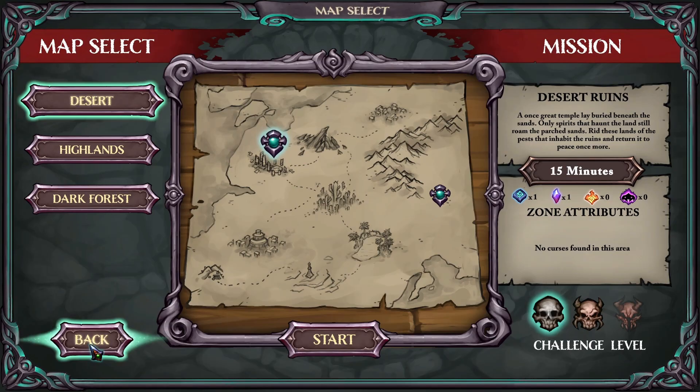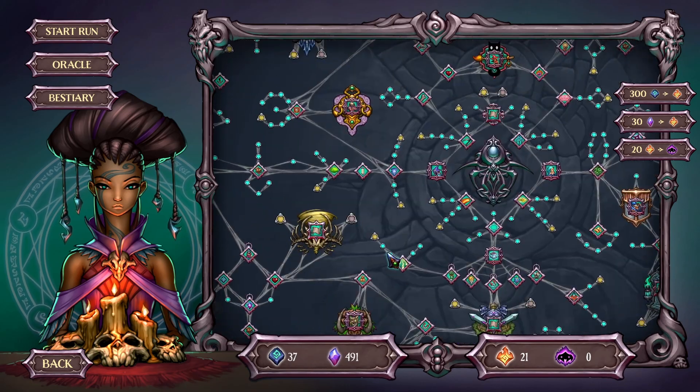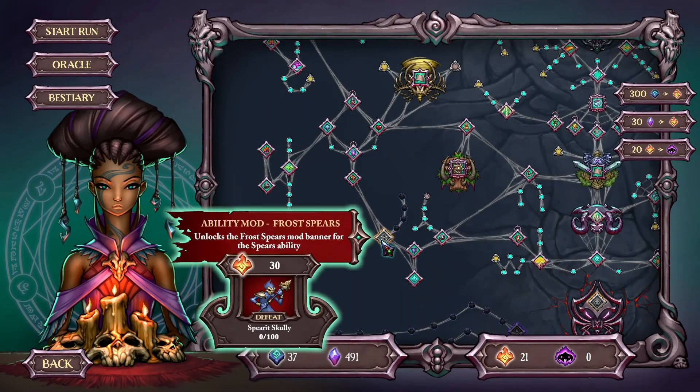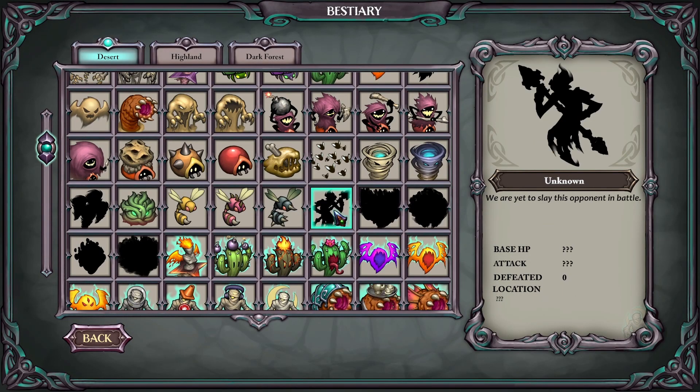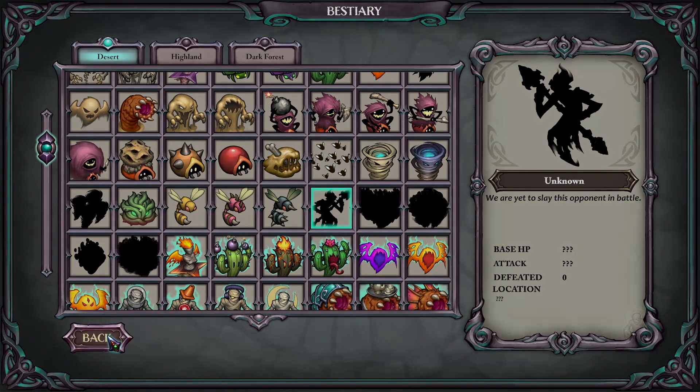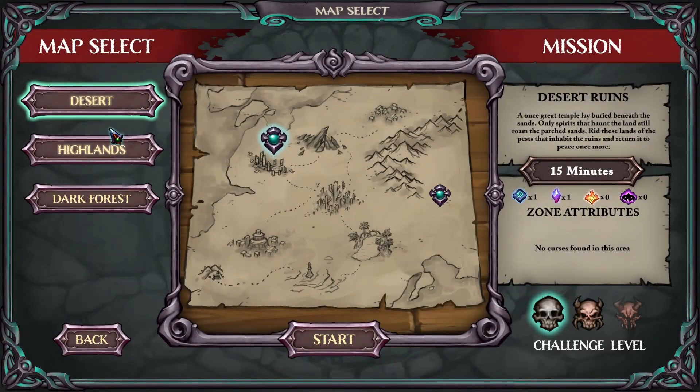I don't know what place we have to go to unlock new things, so let's check what we want to unlock and see where we have to go. Frost spears, skull scully — that's probably in the desert. It doesn't say where they are, but I guess we go to the beastery and find them. We haven't even seen them before, and we are yet to slay this opponent in battle. Let's go to the desert with shock bolt.